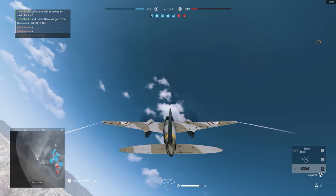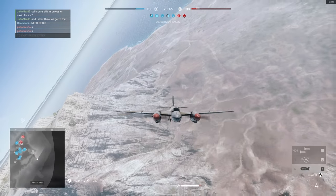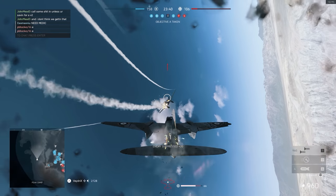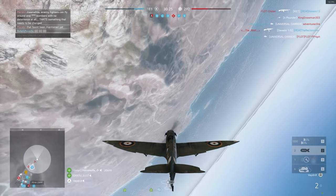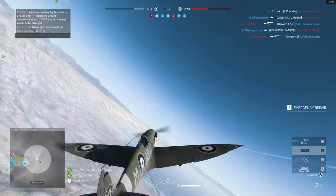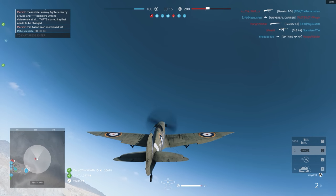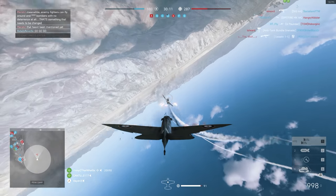Here's another example where I have a Stuka behind me, so I keep looking back to understand where he's coming from and where he's going. I can afford taking a few hits and once he passes me I can easily align my shots and take him out. I want to stress how important it is to use your free look button, keep looking back, and also use the sound to figure out what direction the plane is coming from so you can adjust your flight path, get behind him, and take him out easily.